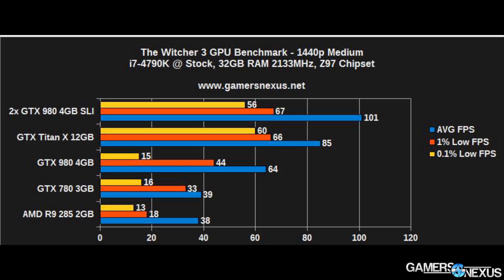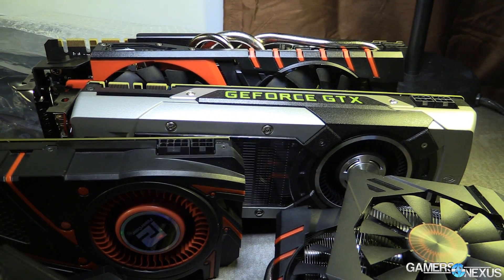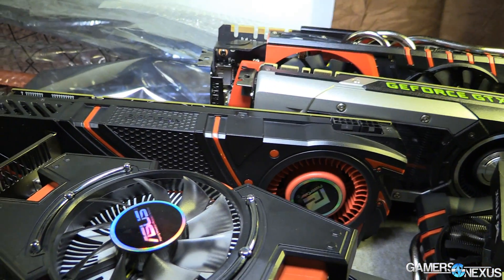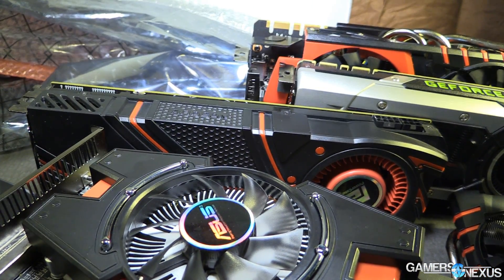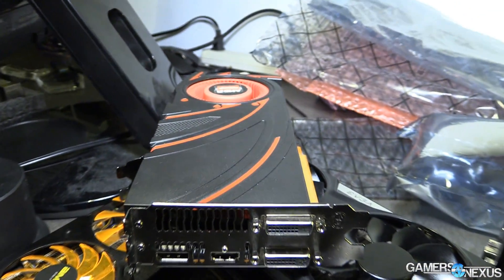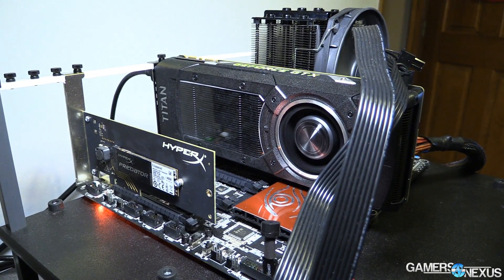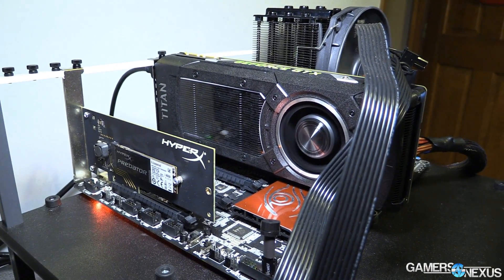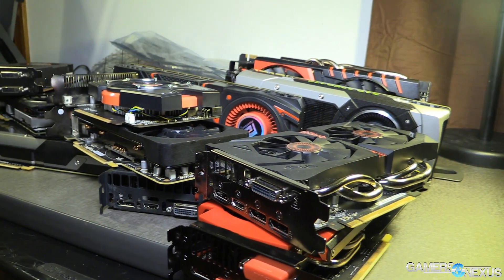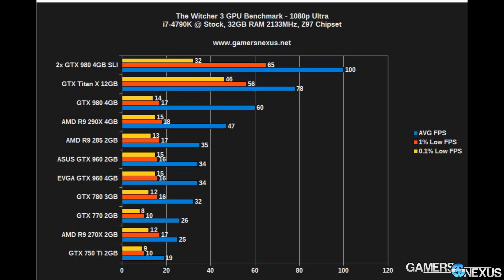I was able to force 1440p to appear for the GTX 980 by building an SLI configuration and then disabling SLI - not a realistic approach but it let me hack the resolution into the menus. I couldn't get 1440p to appear for the 290x, though it might be possible through a game config file. At 1440p, a single GTX 980 doesn't do too poorly, and the R9 285 is on the border of playability depending on whether you're at medium or ultra. At 1080p, this is where things get interesting.